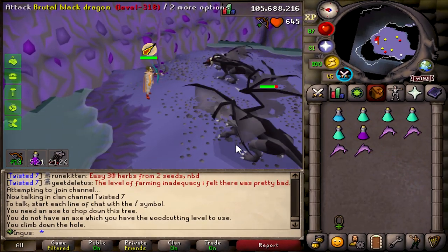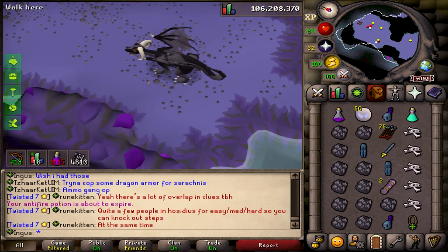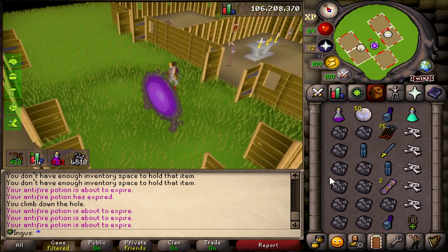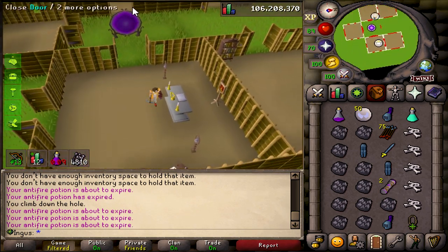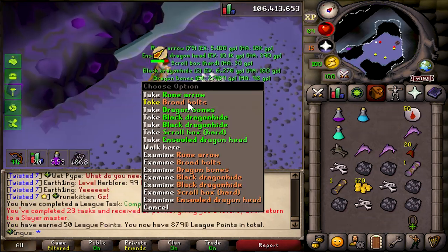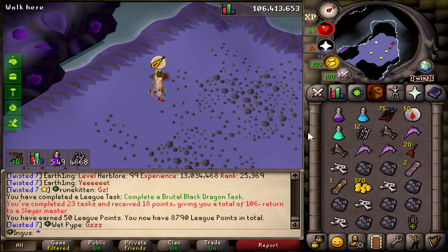Alright guys, we are back in the catacombs. I got a Brutal Black Dragon task and these Antifires are actually pretty good. I just want to show you guys what an inventory of these dragons looks like — it's pretty good. And if you didn't know, you get two Black Dragon Hides instead of one in addition to the bone, so it's very good XP. Not the fastest task in the world, but we finished it and we banked a lot of loot.